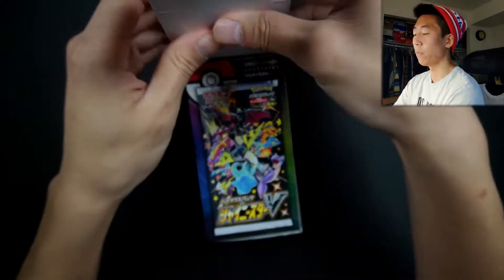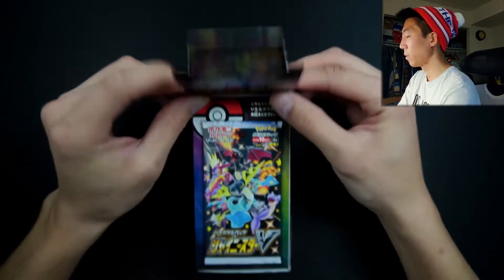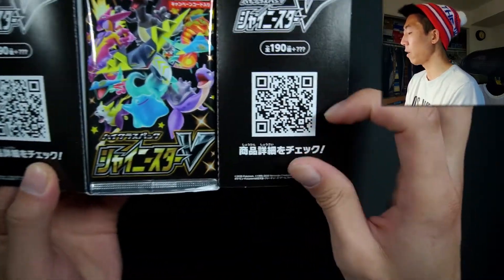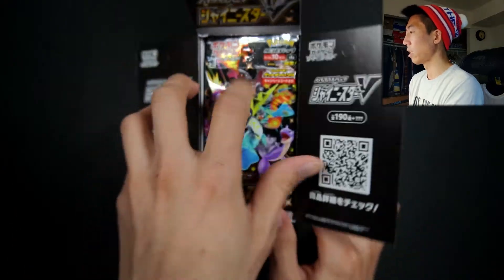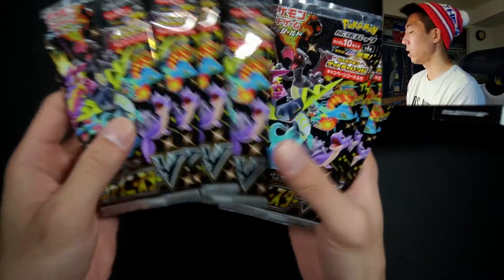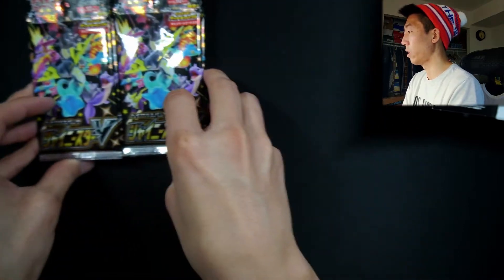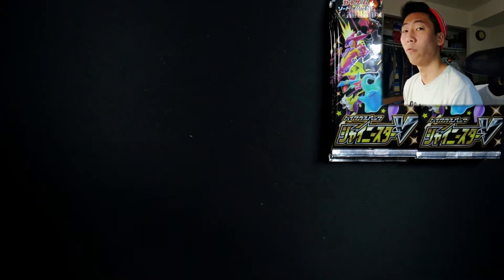This box actually contains 10 Booster Packs, so it is a little bit smaller than your typical English Booster Box. Let's pull this tab up — we see the same artwork. And also this QR code, I believe, is the set list, so if you guys want to scan that, definitely do so. Let's take the packs out — we have 10 Shiny Star V Booster Packs. I'm going to split the piles 5-5 and let's get right into it.